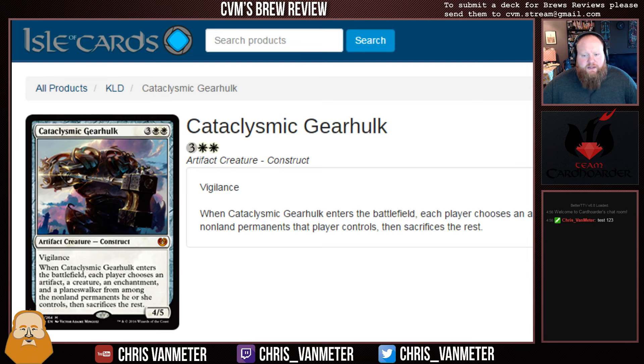When Cataclysmic Gearhulk enters the battlefield, each player chooses an artifact, a creature, an enchantment, and a planeswalker from among non-land permanents they control, then sacrifices the rest. This is basically Tragic Arrogance, but you don't get to pick for your opponent. Since it's an artifact, you choose it as the artifact you keep, and get to choose another creature and a planeswalker as well. Cataclysmic Gearhulk is going to be everywhere — it's currently only $7.50 on Isle of Cards, which seems like a steal. This could very easily be a $15 mythic.